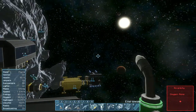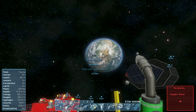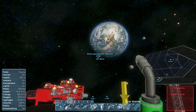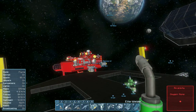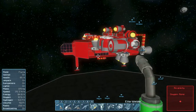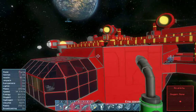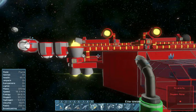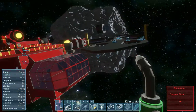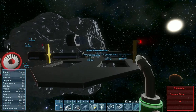Welcome to my space station in Space Engineers. I started on this world with a new world setup. I turned to build this ship — it's a hydrogen ship to take off. Then I came here to this asteroid and started to build this space station.